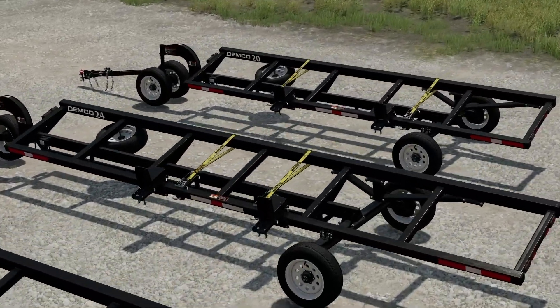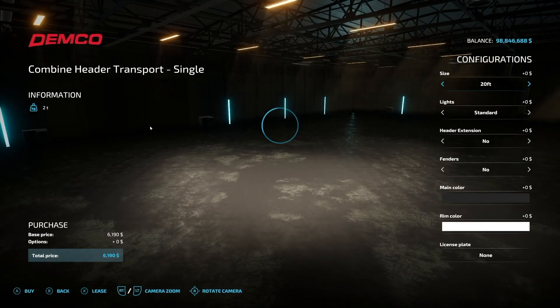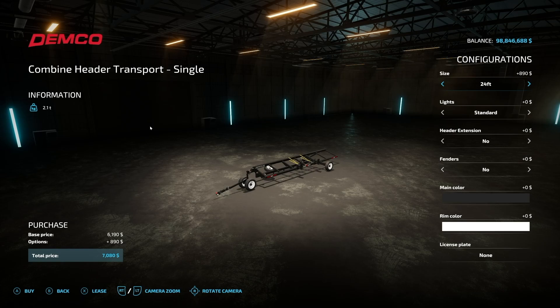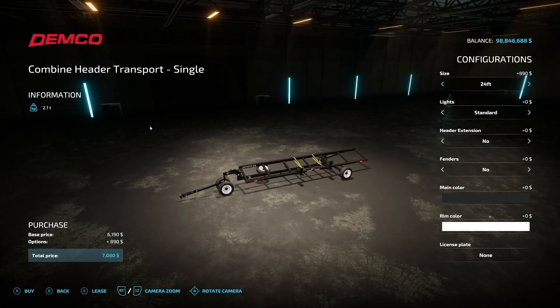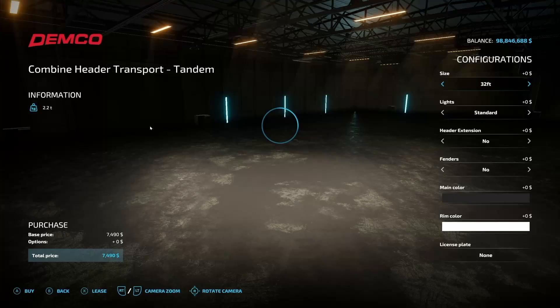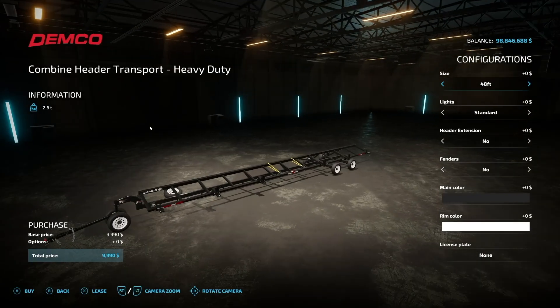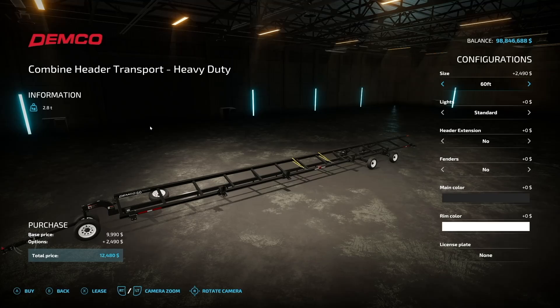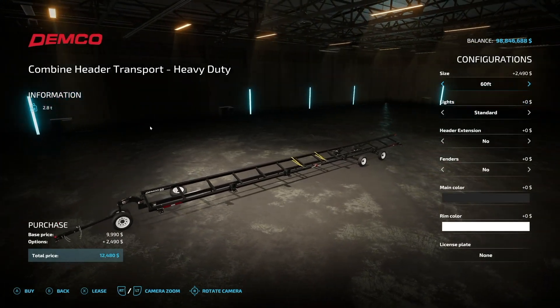Let's jump in and look at these in the store. Once they're released, they're going to be really easy to find — just go to your mods, the DLCs, and find Demco HT header transport trailers. We have three different models, each with three different customization options for length. The single has the 20, 24, and 28-foot. The tandem has the 32, 38, and 42. And your heavy duty is the 48, 52, and 60-foot header version.